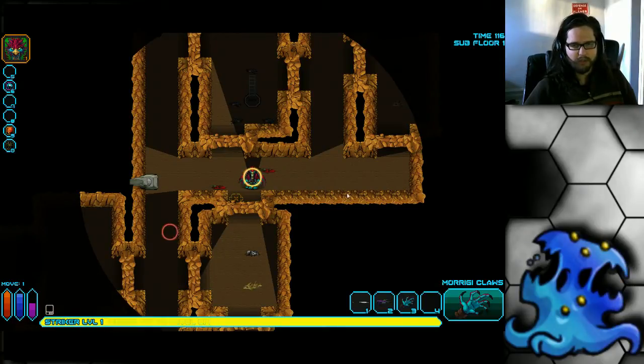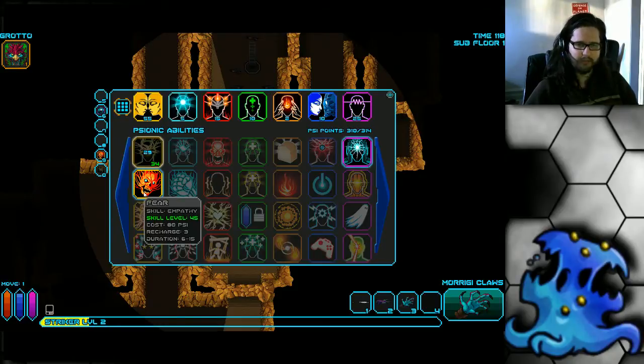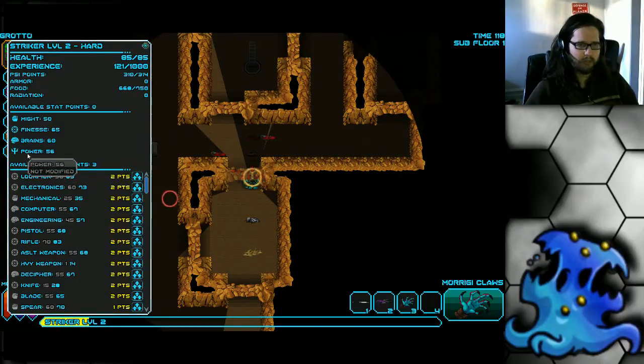Usually I wouldn't level right away — I'd try to stretch it — but just for tutorial's sake, let's talk about leveling tactics. She's one of the few characters I actually level power on right from the beginning. The reason is she's very dependent on her fear, and for fear to land, it rolls your power versus their power. So the higher your power, the better chances it will land. It also increases your psy pool. What I usually do is get power to about 60 to 65, then get might to about 60, then keep pumping power up to maybe 70 max, and then go to finesse. I usually stop at power 65. She only gets one stat point per level — one of her weaknesses is that she scales the worst in the game, with one stat point and three skill points per level.